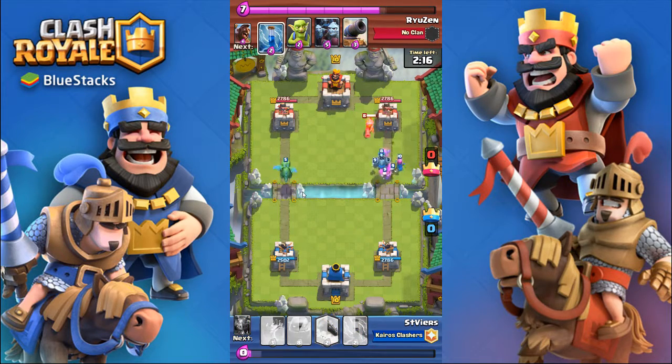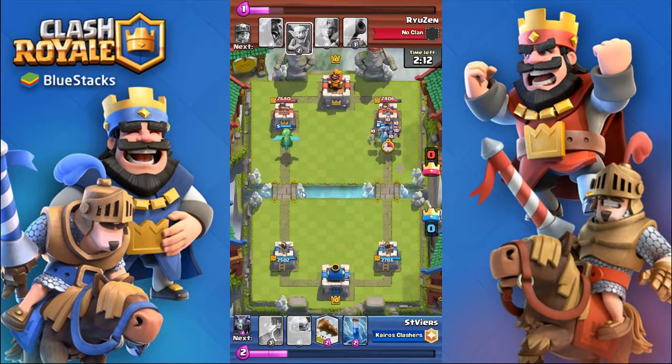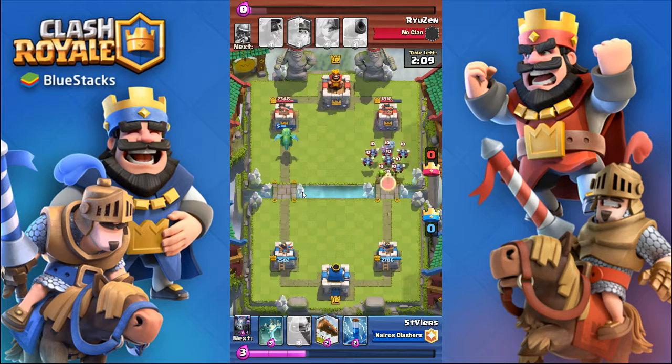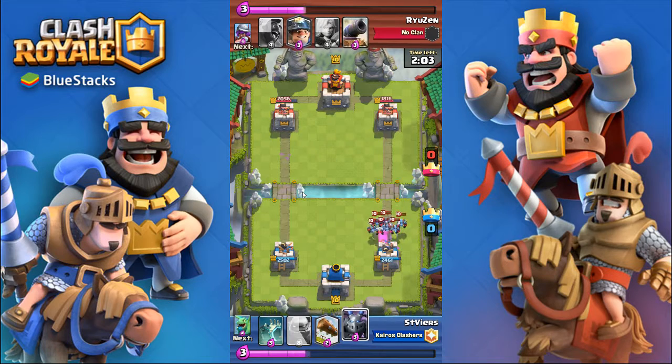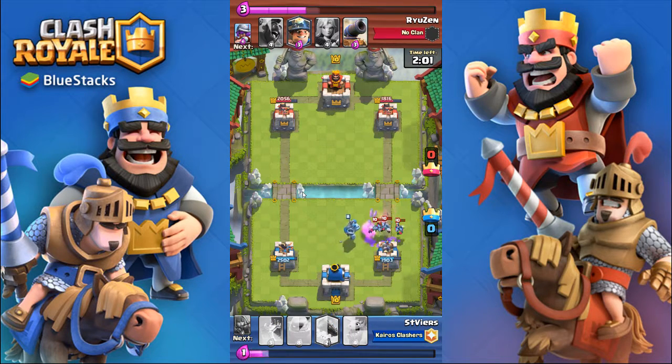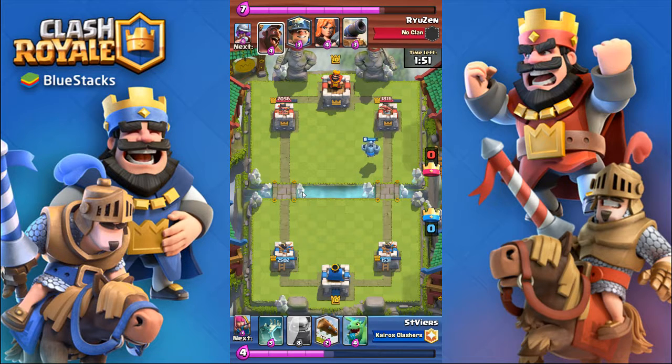So here I'm going to lightning his musketeer to get some guaranteed damage on the tower. His response is minion horde and goblins, and I completely mess this defense up. I should have probably zapped the goblins and played my mega minion a little bit closer.